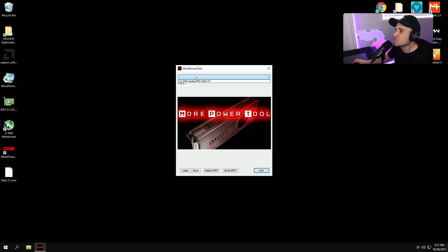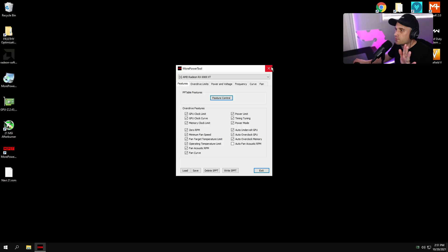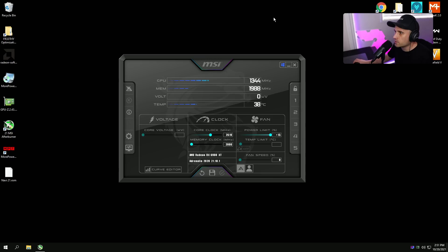After restarting, open More Power Tool again to verify the settings saved. Click your card — you don't need to load the BIOS file again since the settings are already stored. Go to Feature Control and you'll see that they're all unchecked — confirmed. We're good.